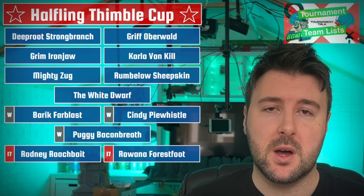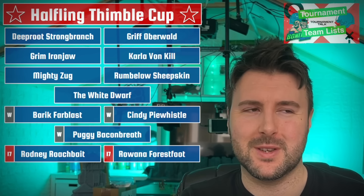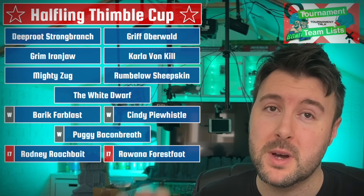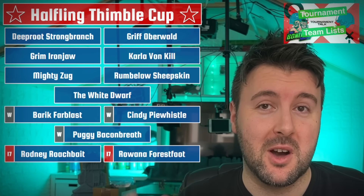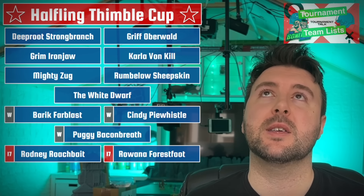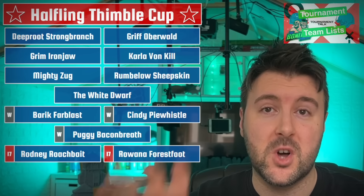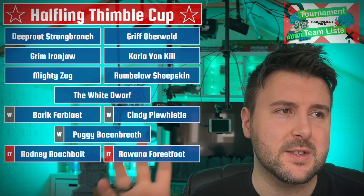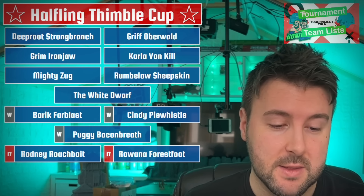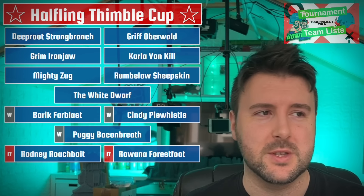Deeproot and Griff are your big stars at 280k apiece - and yes, Morg should also be on that list. Deeproot is your third tree with Mighty Blow plus two. Guard Tree, Deeproot, Tree, Guard gives you one Strength 7 hit. With Multiple Block, that's five Strength 5 or seven hits with Mighty Blow - that is the delete key. That's going in one, two, three with that button, because that's exactly what's going to happen to the other team sometimes. Griff - any team that likes Blood Bowl loves Griff, and he's going to do a whole bunch of stuff for this team. There's just nothing bad there.